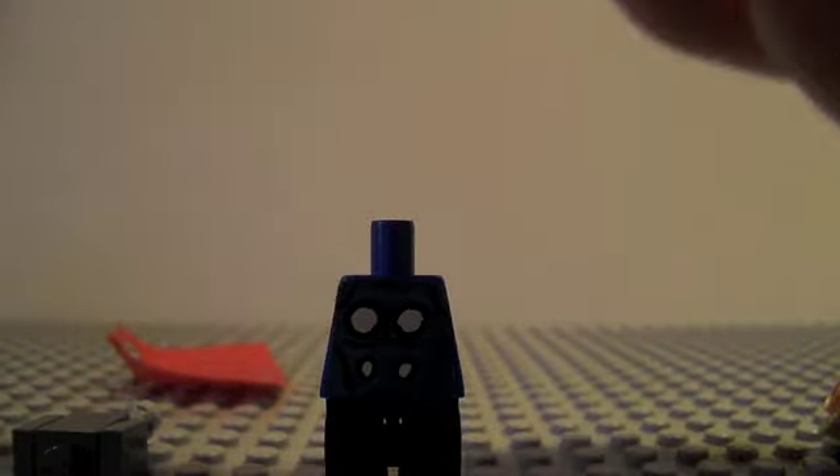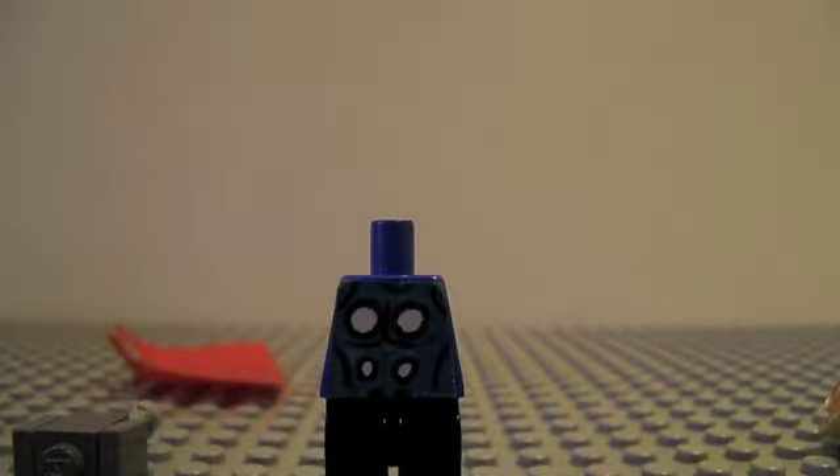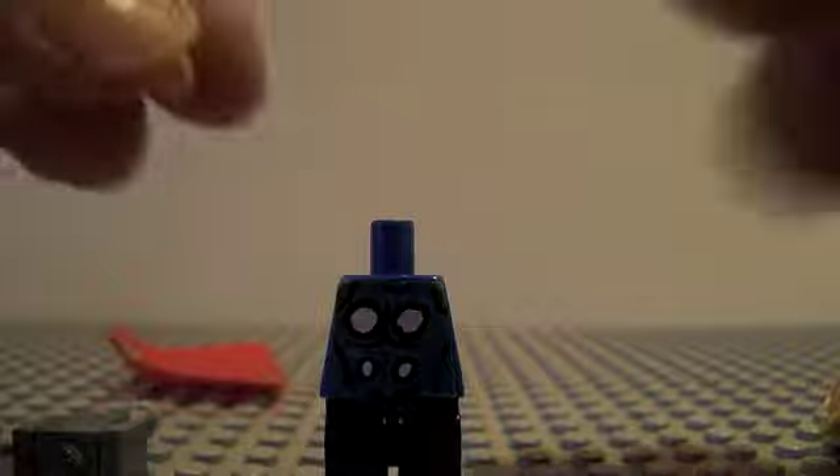Then I take these arms off and I have her arms. They have white hands on them, but what you're going to do is put black hands on them, so that's like that.